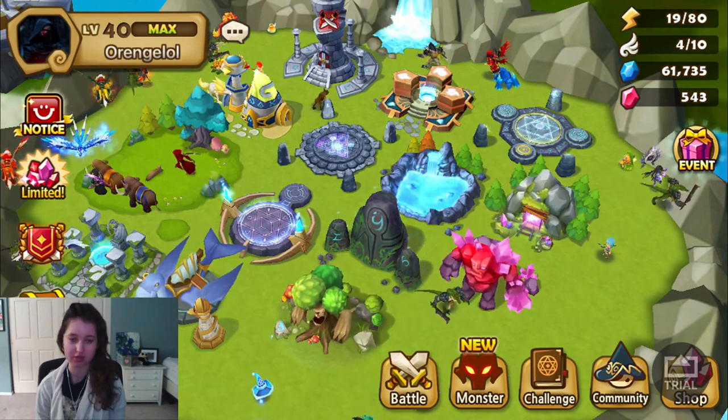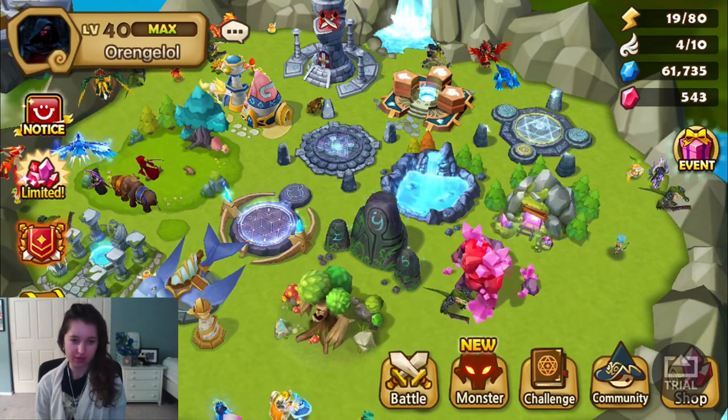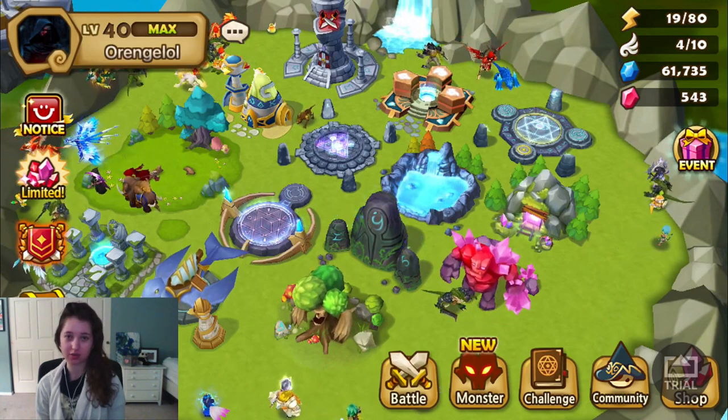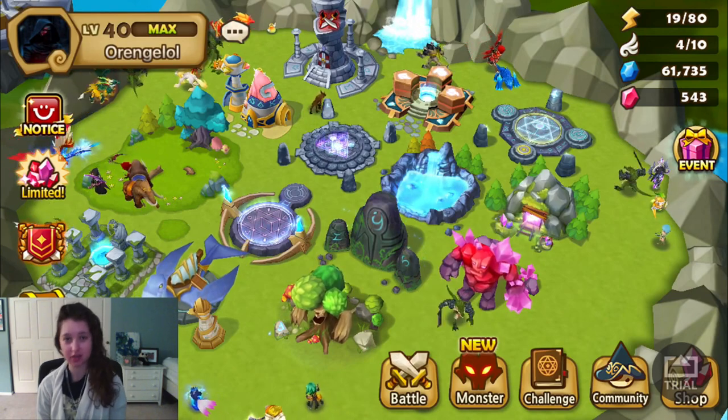Because every time the shop refreshes, it's like a roll of the dice and something good could show up. So if I forget to check it twice when I'm playing, that's two times that maybe something good could have shown up. So my solution was to set an egg timer for myself.